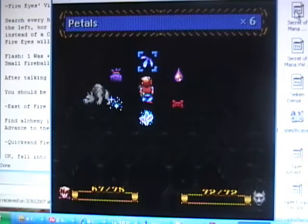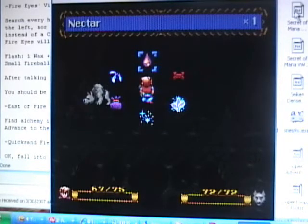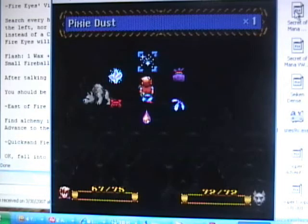First off, since you don't have access to a healing spell yet, you'll want to carry six petals for sure. Nectar for emergencies, since it's so gosh darn expensive — I only have one. Definitely have some dog biscuits. Pixie dust you don't need, but in case something goes wrong, I carry one.